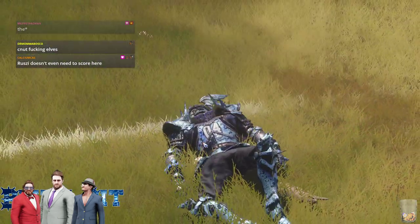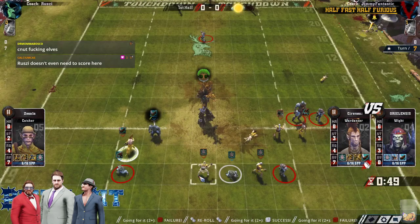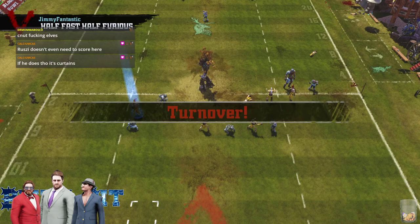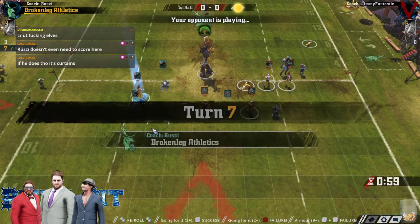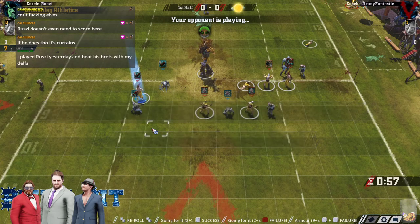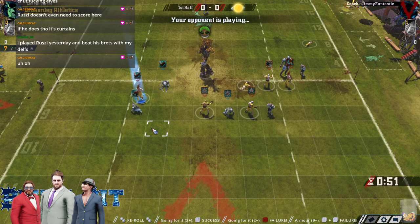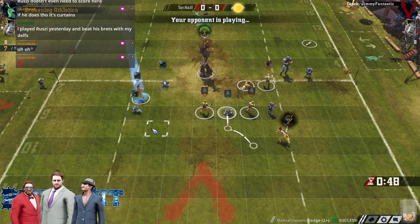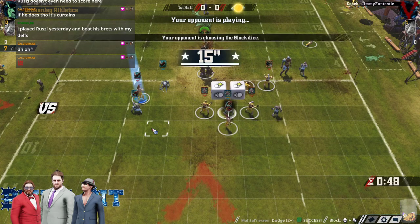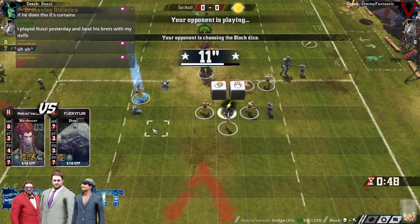He makes the dodge — here we go. Fails the first GFI, then the third one. That was his third GFI roll — he failed one, succeeded one, then failed one. All right, it looks like Jim's about to get scored on here.